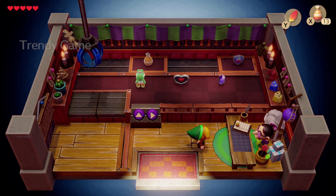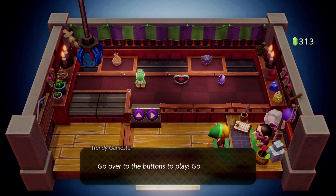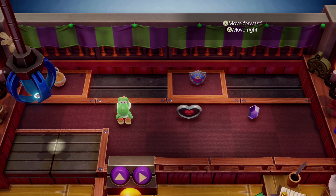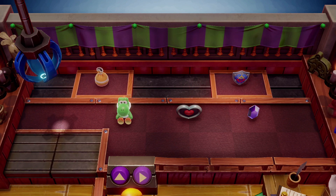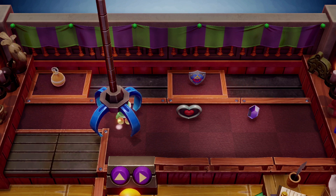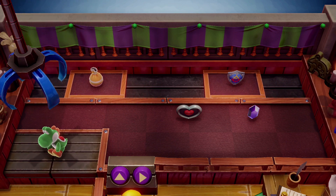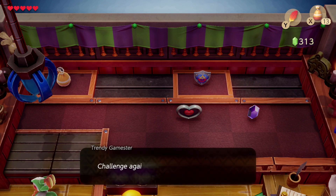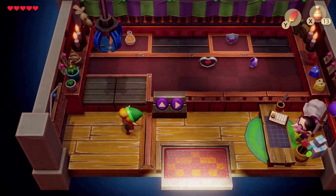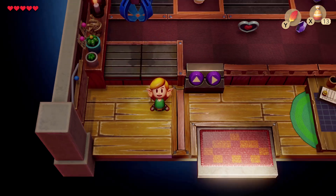First thing we're gonna do is go over into this little hut here and try to get that little Yoshi doll that you see in the rewards. Let's move right... I may have not hit that right but we'll see. Looks like that'll be good actually. No, I got what I came for for now. You got a Yoshi doll — you can't count how many games you've seen him in.